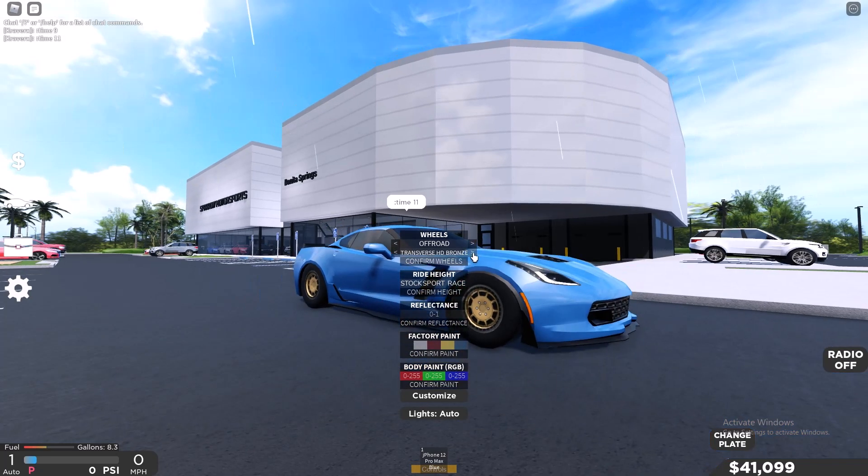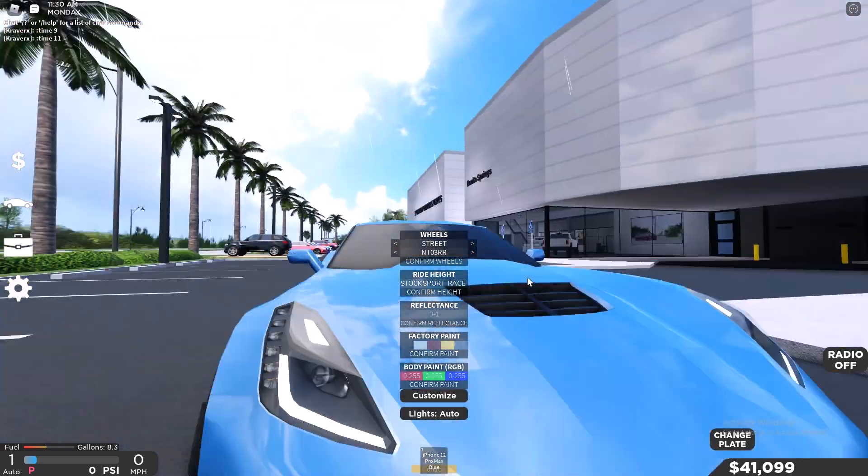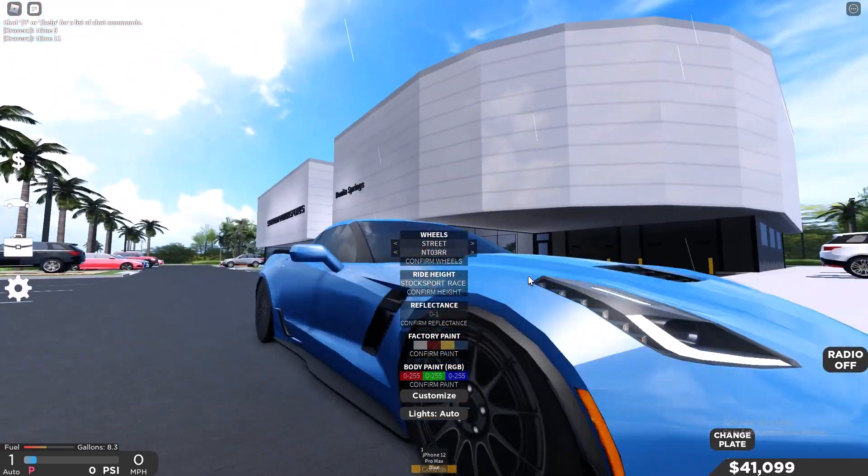Off-road, you could also change this — really cool. I really like this new update with the rims, where you could change your rims. Let's see, lots of rims here. And then there's Street, lots of different rims to choose from also. I like this rim right here on the Corvette — I love these rims on the Corvette.